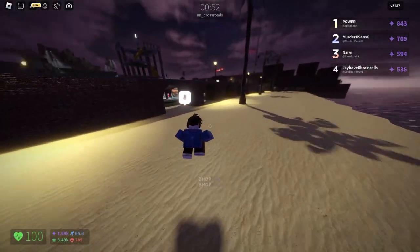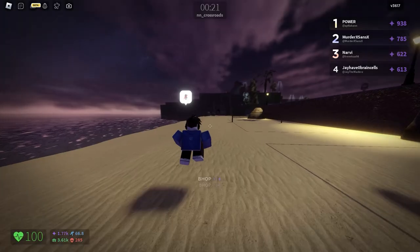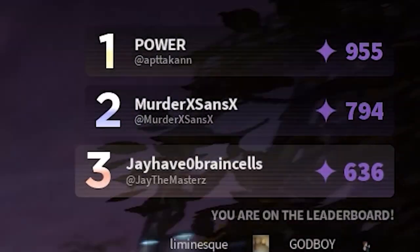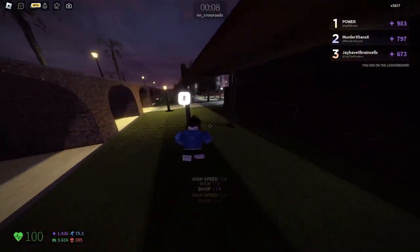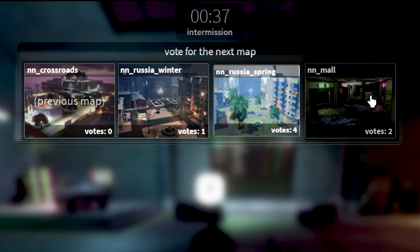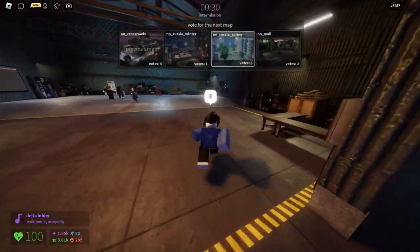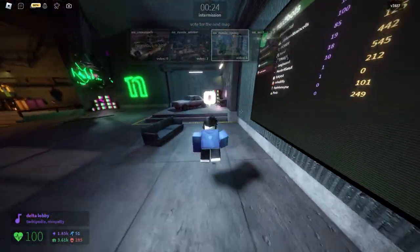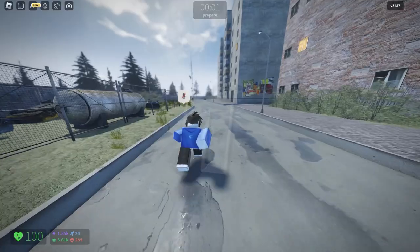Look at that — stop, just run, then do it again. I'm fourth place — there we go! Crossroads is like the best map if you want to do this, because you can just go around in a circle. I'm so close — I'm third place! For map selection, you want to pick these three maps. Don't pick the Mall, because the Mall is very difficult — it's a very tight, tiny space and you don't have room to run from the Nextbot.